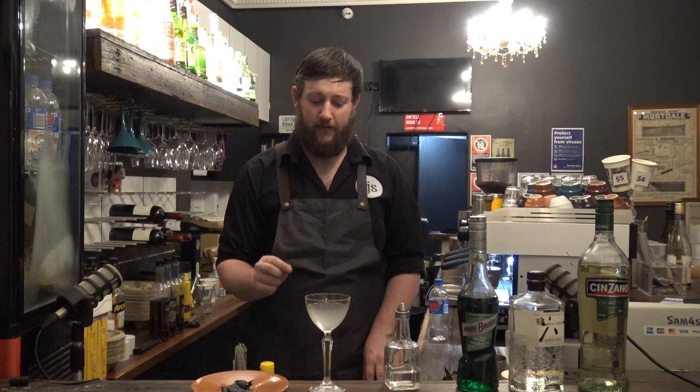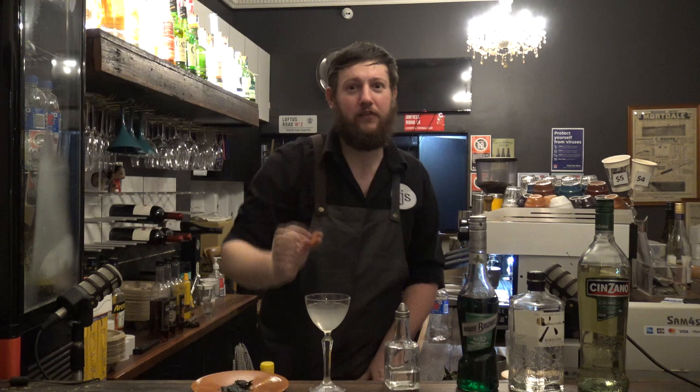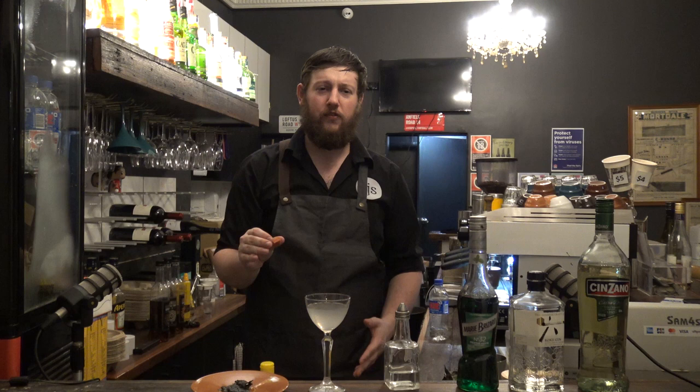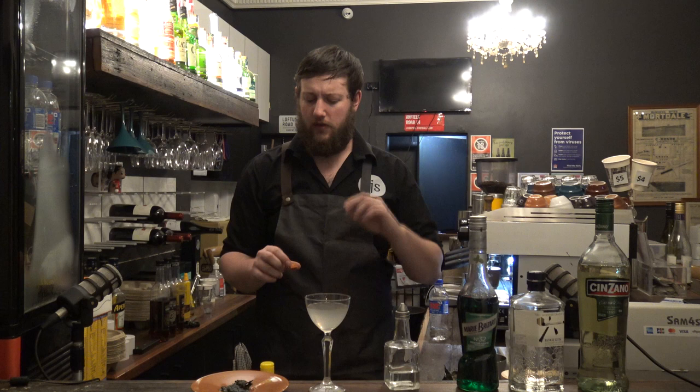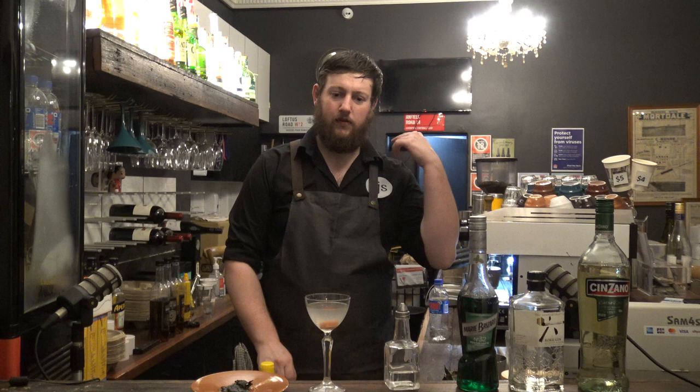Then it says you need to drop the tooth of an Algolian Sun Tiger. Now, I'm not Joe Exotic — I'm not getting any tiger teeth. But what you do have is this: a bright orange bitters-soaked sugar cube. We're not adding extra sugar to this otherwise. You just take a sugar cube, do a couple of drops of Angostura bitters on each side, and drop it in. You're going to want to stir that up.